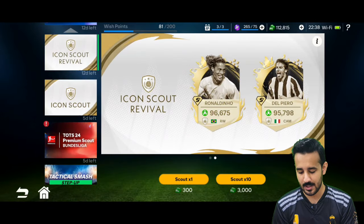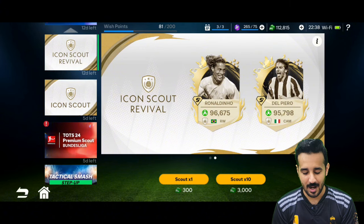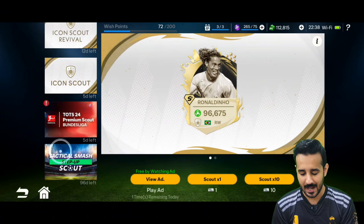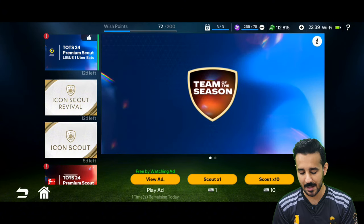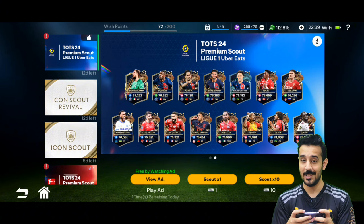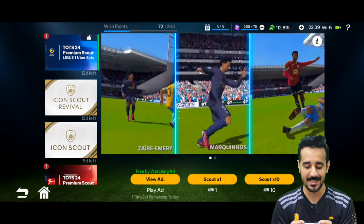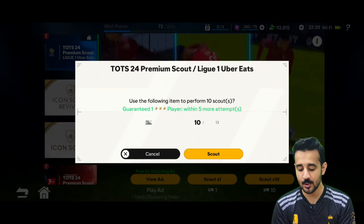In the icon scout there is Ronaldinho and Del Piero, available in the icon scout revival pack. In the Theme of the Season event you can see all the different sections. This time we will open PSG packs — you can see Donnarumma, Dembele, Verratti, Gueye, Emery, Marquinhos. It's the PSG Team of the Season, not League One.